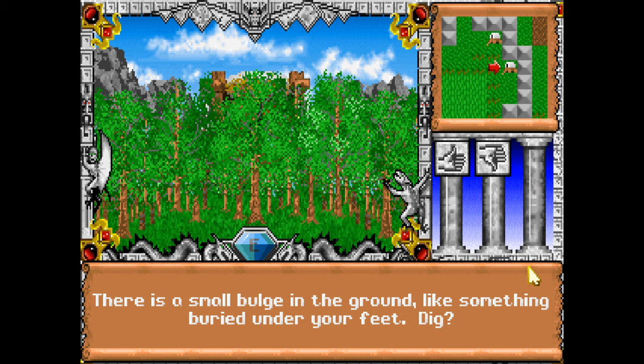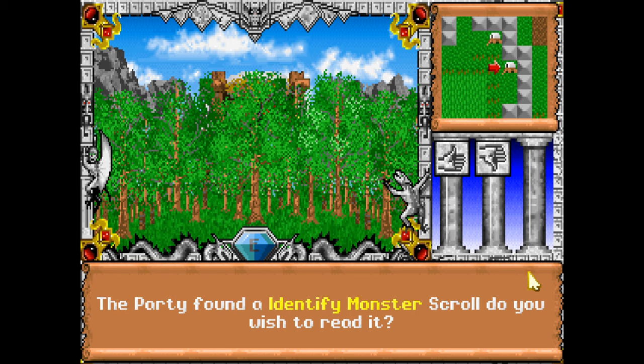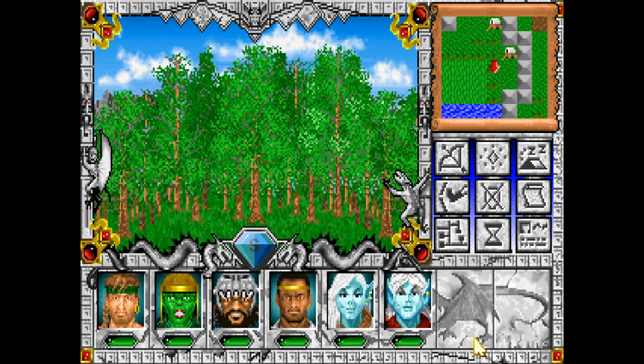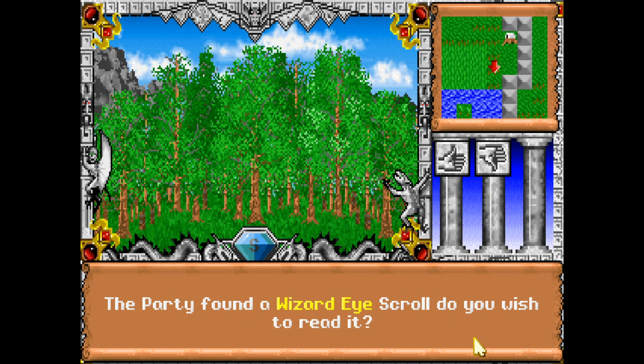There's a small bulge in the ground like something's buried under your feet. Dig. Yes. Already found an Identify Monster. Sure — have at it, Rove. There's another one — Wizard Eye.